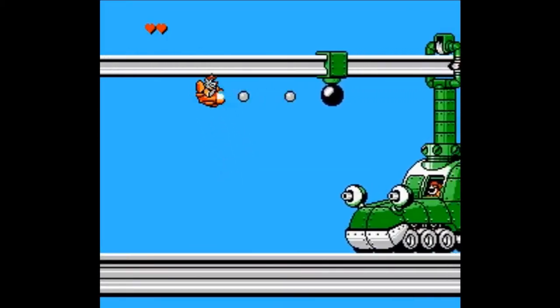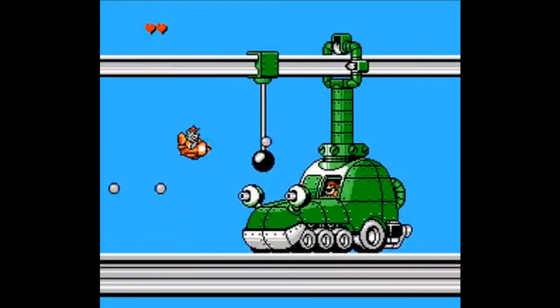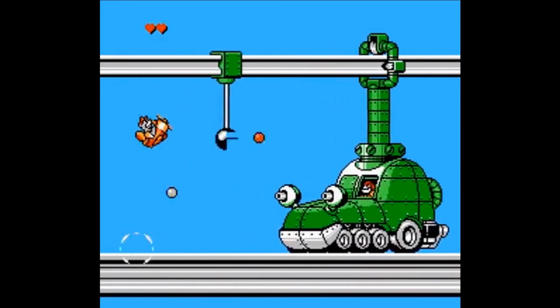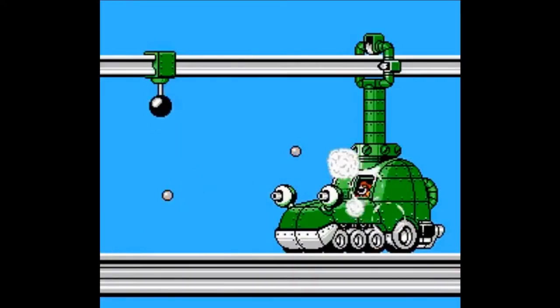The level 5 boss is a kind of tank-like contraption that shoots bouncing bullets at you while a steel ball drops from above. The safe space you have is extremely cramped, and you'll discover for the first time in the game just how unforgiving the hit detection is. If you finally manage to beat it, you'll probably beat the game in the same sitting, as everything after the boss is just as easy as everything before it was.